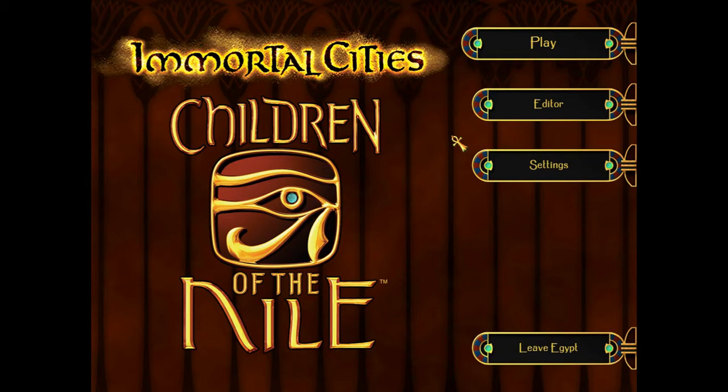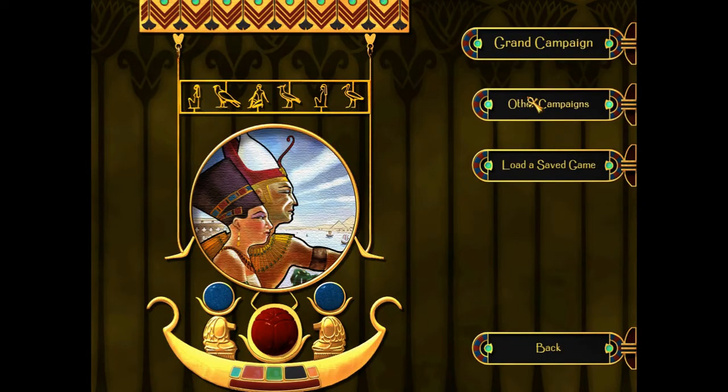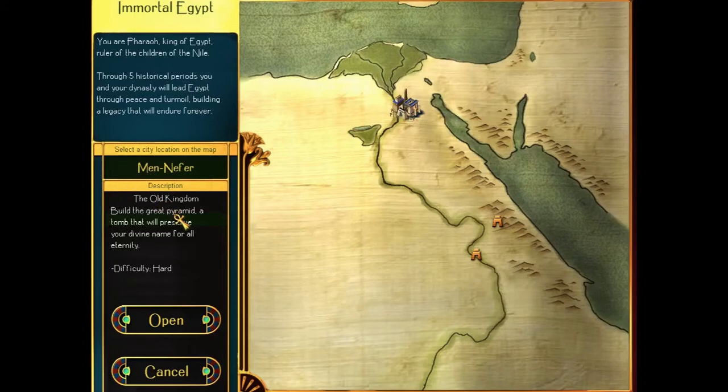I actually found this game sitting in my room. We're going to play Immortal Cities: Children of the Nile. This will be the first episode, so I'm not quite sure how this is going to go. We're going to play a campaign — we can choose a game where we can build... we'll build a great pyramid, so we'll start out with that one.